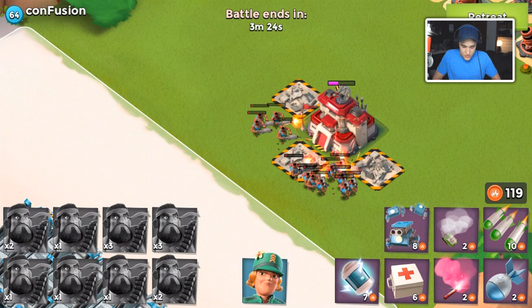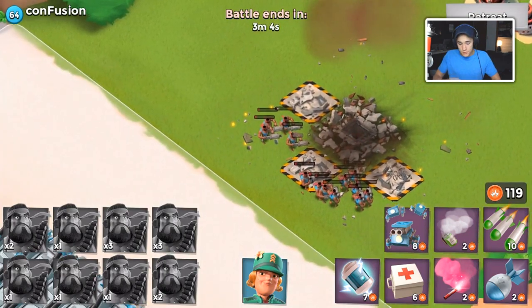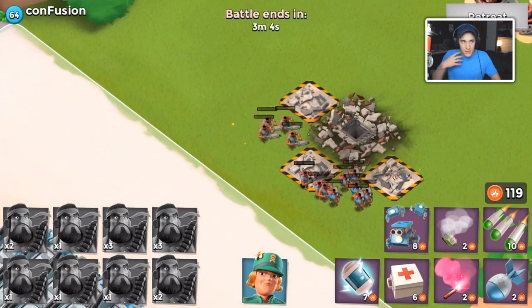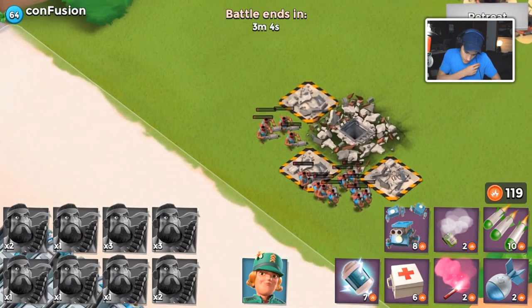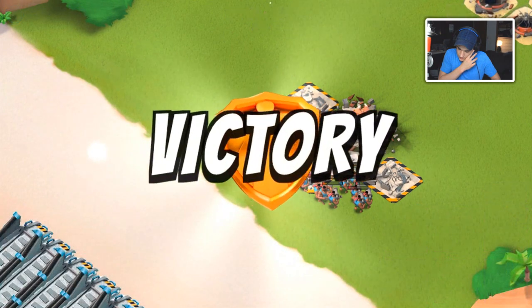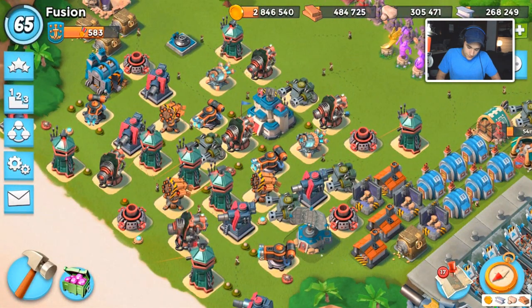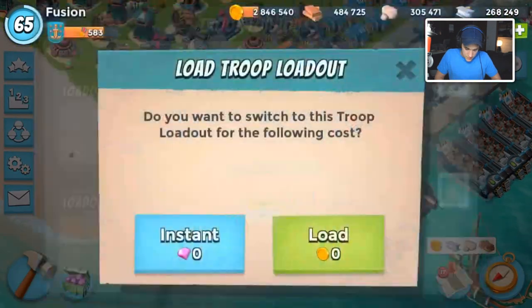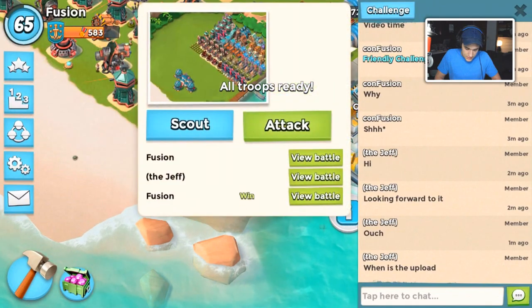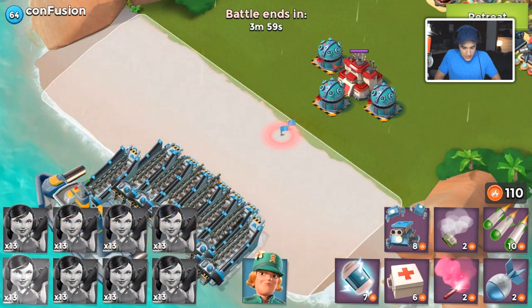I wonder if a building defensive damage statue, like a blue ice statue, would increase the damage dealt by the bomb. If any of you guys know, please let me know down below. At my level of maxed out heavies with my HP troop boost, it takes three bombs to take down my heavies - so three Flotsam hits basically to take down my heavies.